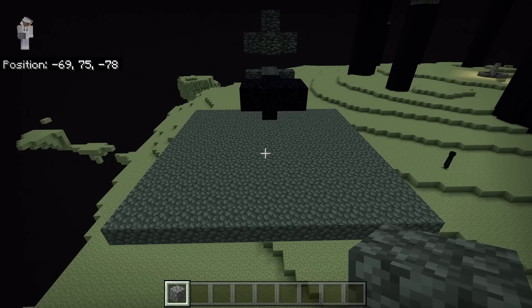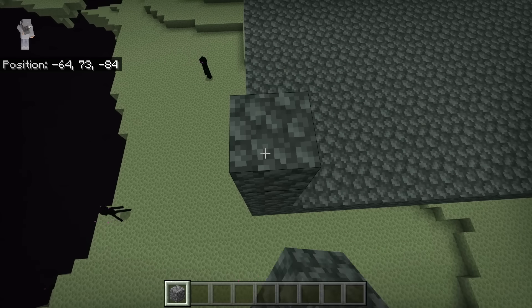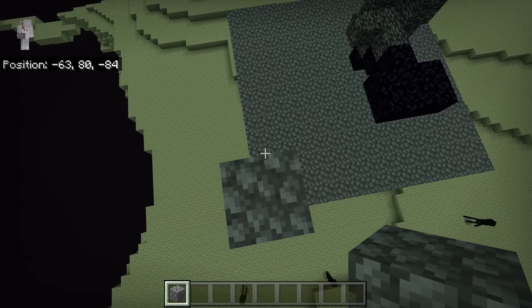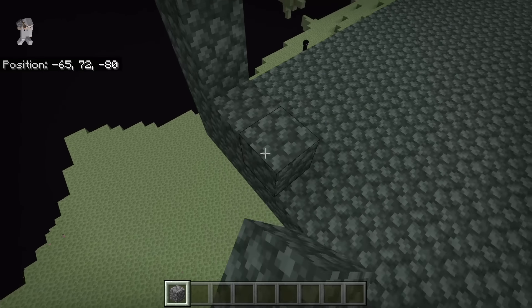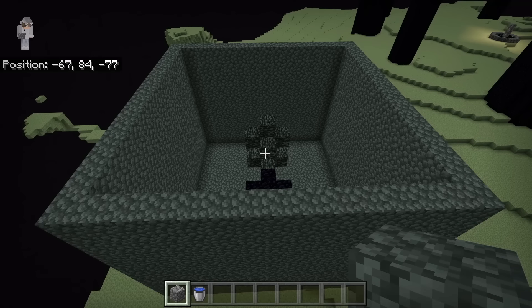After you are done making that solid block platform, place 10 blocks in one corner of the platform to create a 10-block-high wall, then extend it all the way around the entire platform. After you are done creating that 10-block-high wall, the farm should be looking like that.